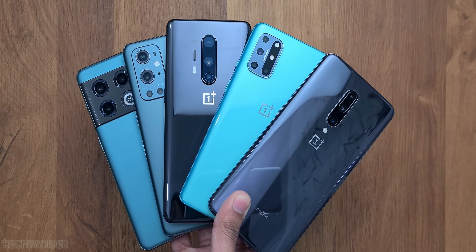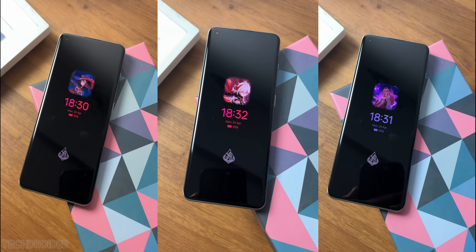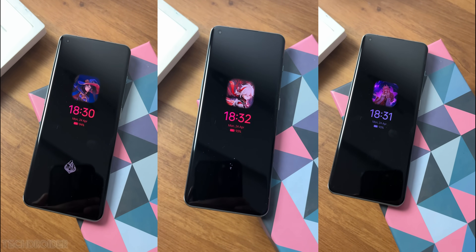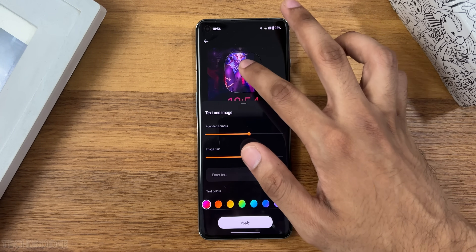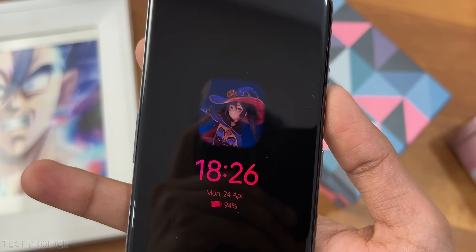Starting things off with the all-new Always-On Display. I'll share some wallpapers for both canvas AOD and image-text AOD, which are going to look super cool on your device. Second is the official Genshin Impact edition fingerprint animation.